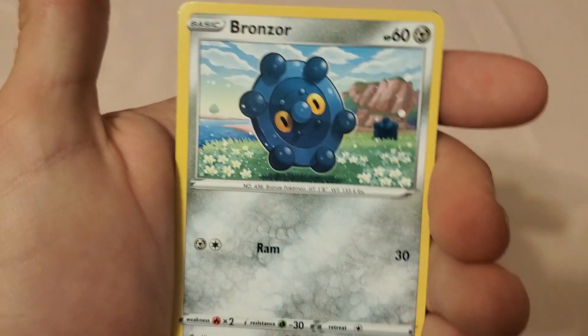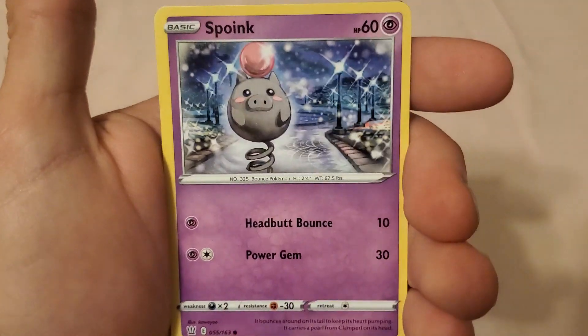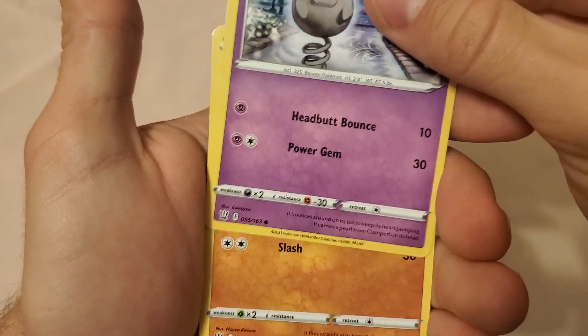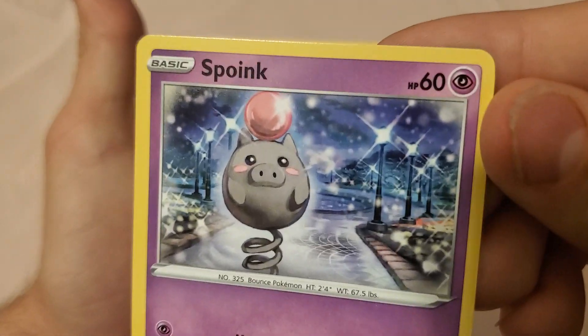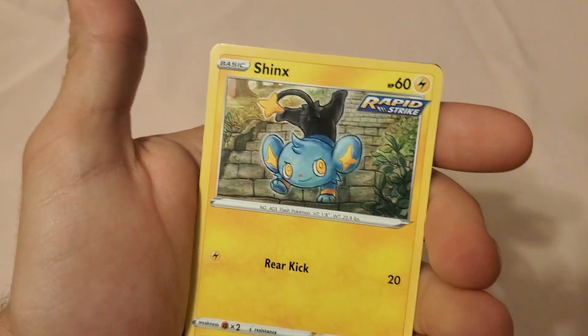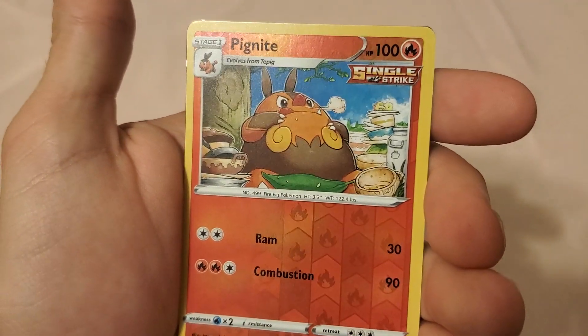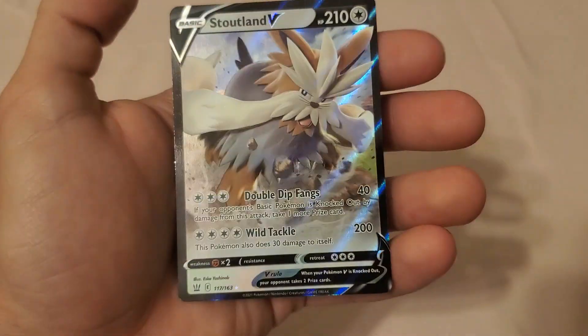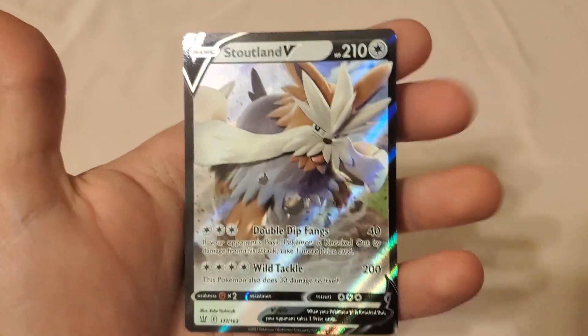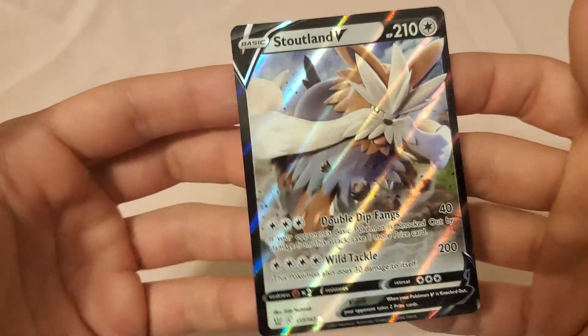Bronzor — for Bronze! Spoink the boy, oh look at him, super cute. I love the artwork in the TCG, it's super cool. Glygar, Shinx reverse holo, Pignite — and oh boy, we got a Stoutland V! So at least we got a V card, this is my first one.